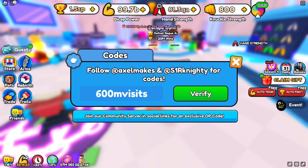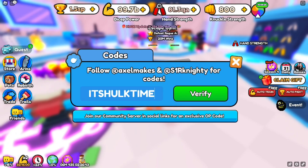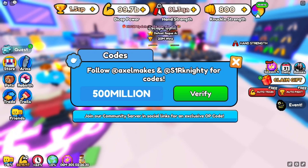Next, code 600M — that's '600m' — which gives you a 5% increase on your total strength. That code is still active. After that, redeem code 5KREACTIONS — 5-K-R-E-A-C-T-I-O-N-S — that's also an active code.